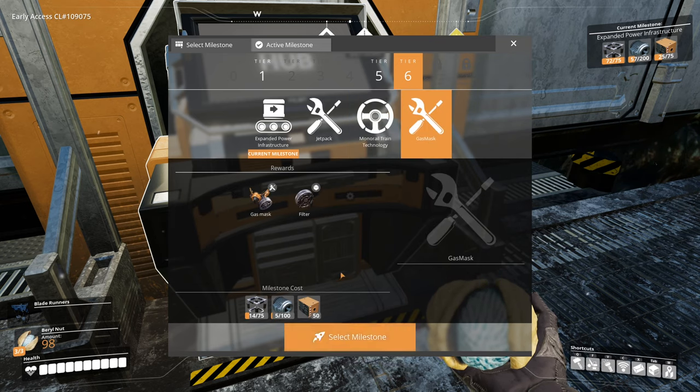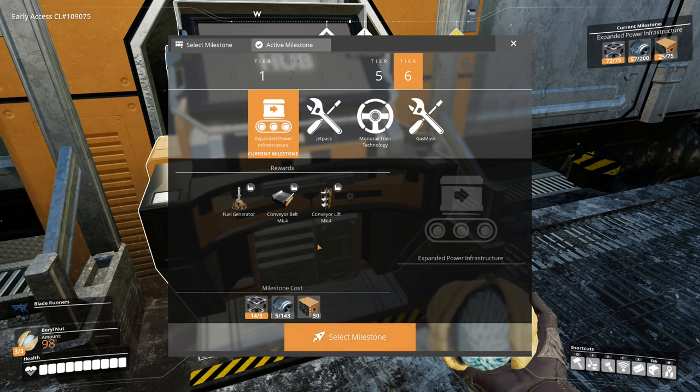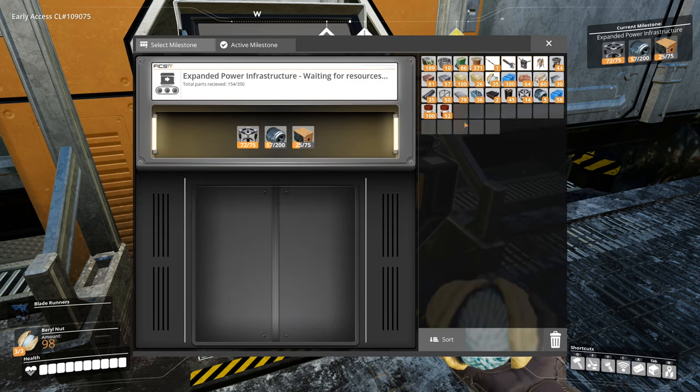Gas mask just lets you explore into those areas that are gassy. They do use up filters, however. Let's get started with the expanded power infrastructure — that is the current milestone I've selected, and there's a bunch of stuff in there that we need, including some more heavy modular frames.